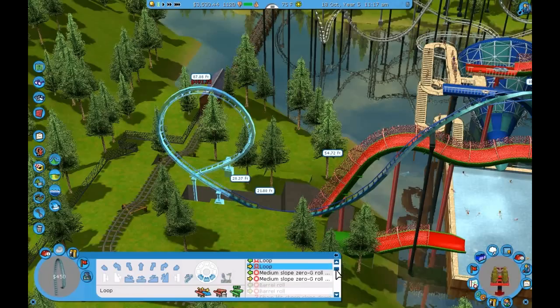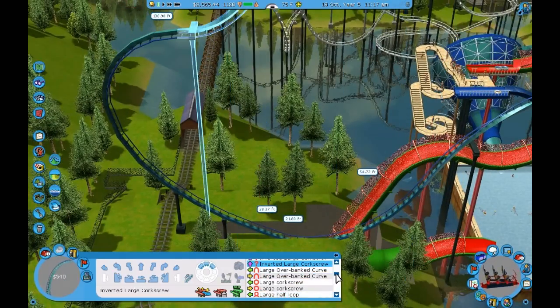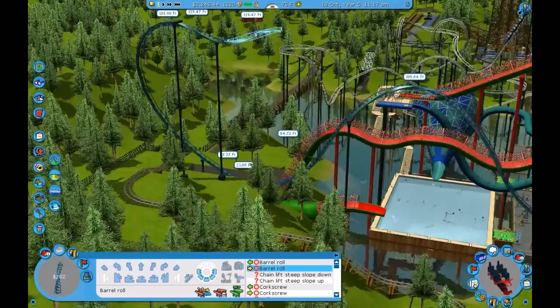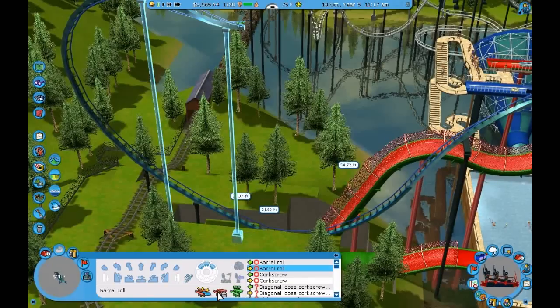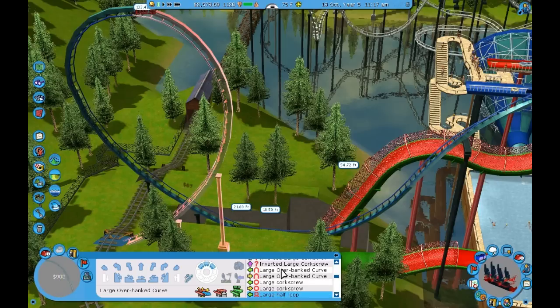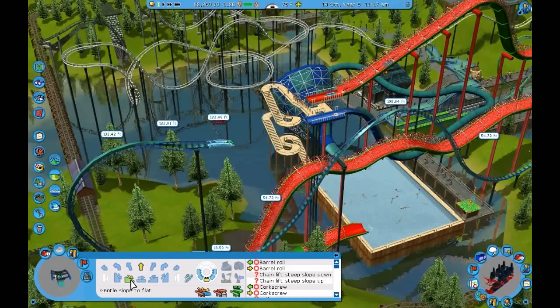Here we'll have maybe a gigantic loop if it'll let me. Is there any way to make it keep going straight? Barrel roll, barrel roll, barrel roll! Okay, now that is — I don't think it's even going to make it, but I can add boosters. Let's add a booster right here and keep it at 40 for now. Where's a large half loop? Okay, here. And now barrel roll wherever it is. Now that is just purely epic.